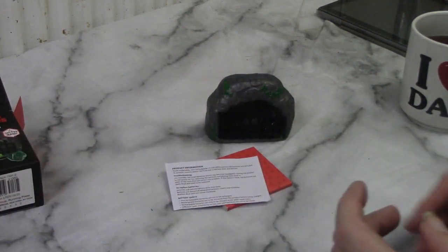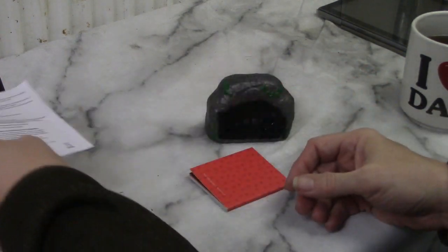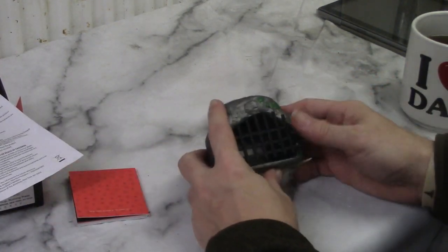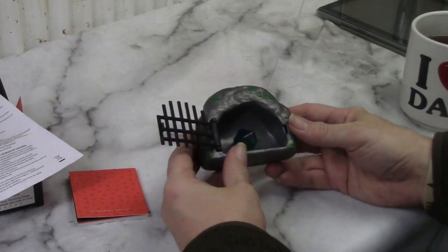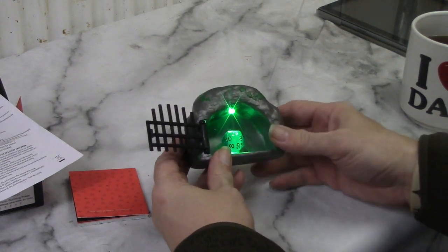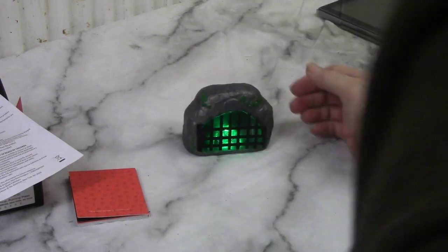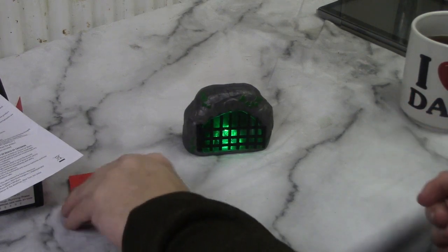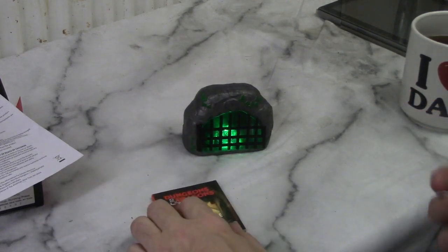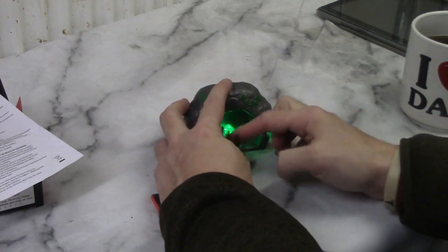So what we have is the usual safety information, and then we've got the little dice dungeon itself, which basically lets you put dice that are misbehaving inside it. It's got a little light that illuminates it and you can lock them away. I know it's gimmicky but it's fun, and if you're a fan like me of Knights of the Dinner Table, this will bring that back quite nicely.